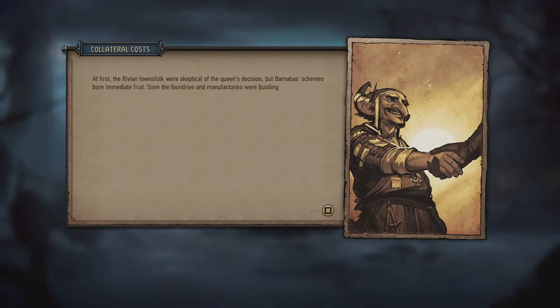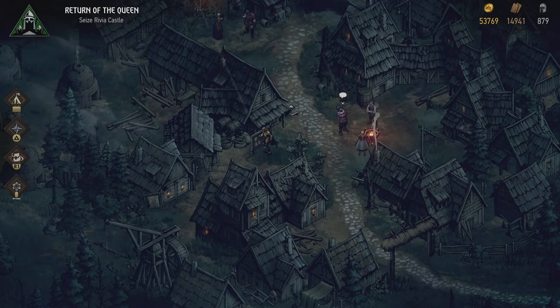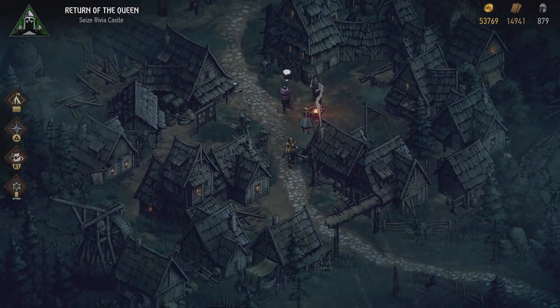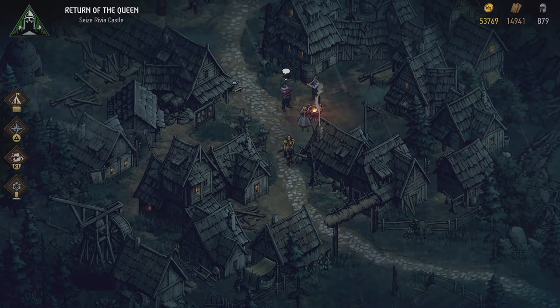Soon the foundries and manufactories were bustling with life — before long Meve herself received new goods produced there. A notice warns: any in your city who has spoken of Nilfguardian victory as inevitable may be an imperial spy — remain vigilant. I'm no ally of Novigrad or any freaks but this Barnabas bloke is not a bad apple. We did lose Barnabas from the party but I'm glad we found a good place for him. Thank you guys enormously for watching — hope you enjoyed this episode and I'd like to see you all back in the next episode of Thronebreaker: The Witcher Tales. Goodbye!